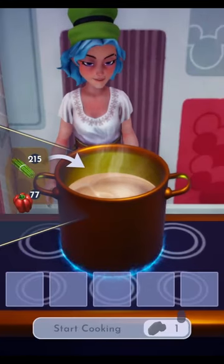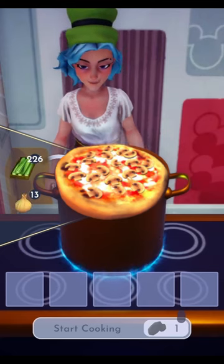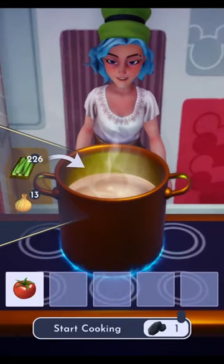Do you love pizza as much as I do? Then come join me as I prepare a mushroom pizza. First we'll need to grow some tomatoes for our sauce, which you can find on Dazzle Beach.